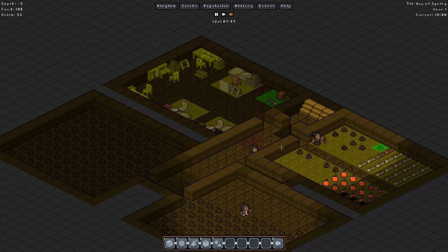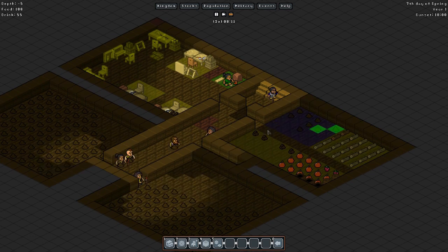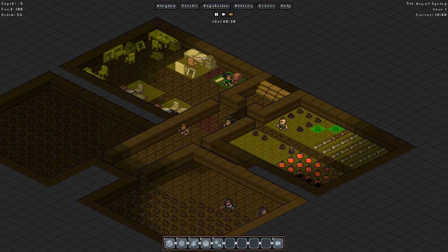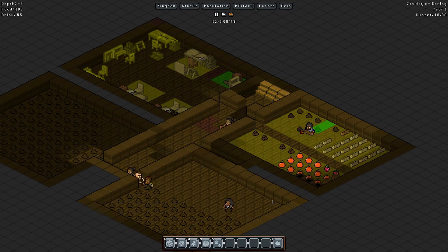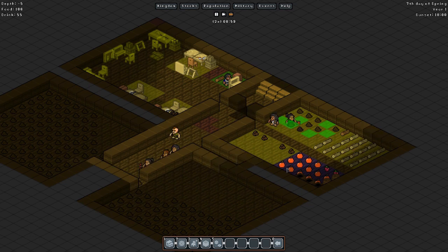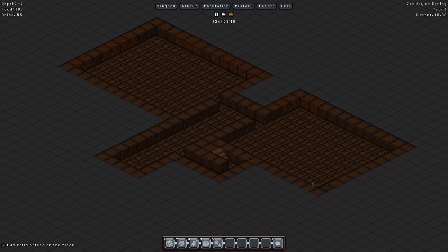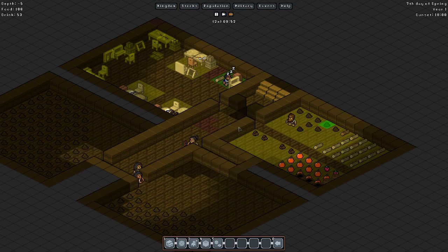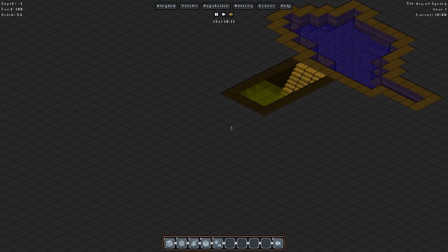Eventually hopefully we'll find some coal so we can make some torches and get some more light in this area, because right now they're just providing their own light — like they glow in the dark or something. So yeah, we'll get those guys set up in that area. This one might be a little bit different down here in the layout just because we have the stairs coming down, but it will still be able to work no problem.